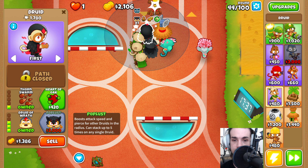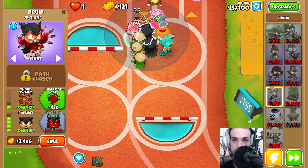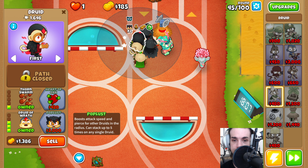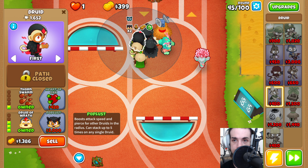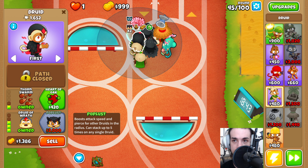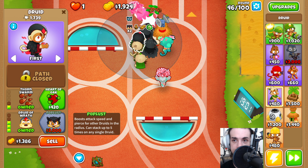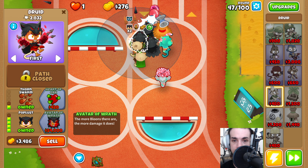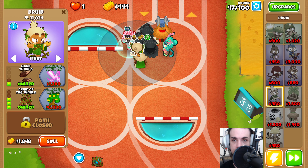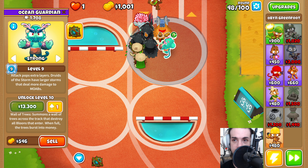We're going to come back and upgrade this to Pop Lust, and then this one right here is also going to be Pop Lust. We now have our third Pop Lust here with three stacks. At this point, we can also set Oban to Strong, just to give Oban a little more opportunity to pop some Bloons.